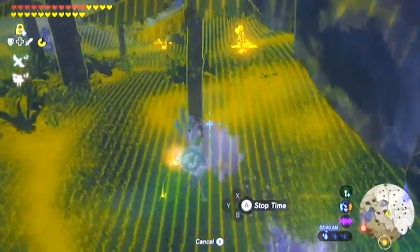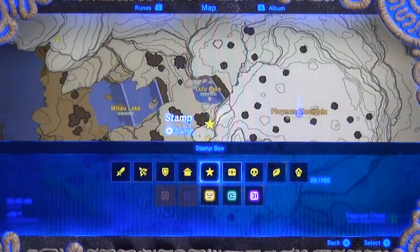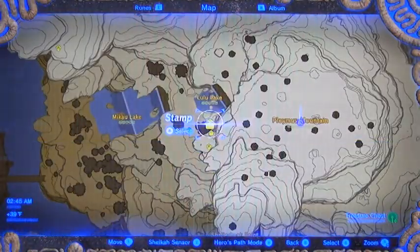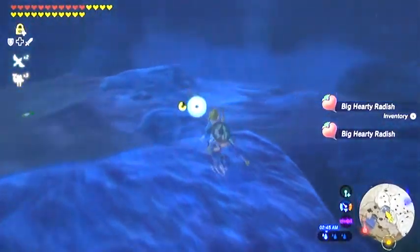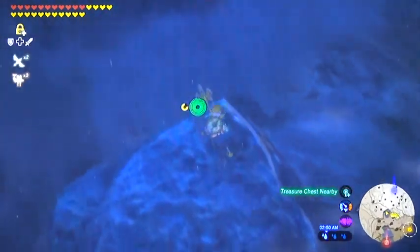Okay, so there's that guy. There's also going to be two big hearty radishes right here. I always like to point those out because that's a key cooking ingredient for extra hearts, especially early on in the game when you only have three heart containers.